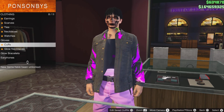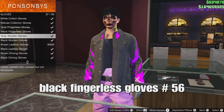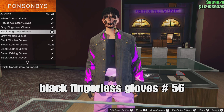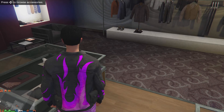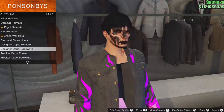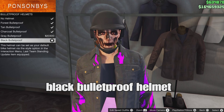Head to the clothing store to add some accessories. Go down to gloves and select the black fingerless gloves — they should be number 56. Then back up, go down to hats at the clothing store, go down to bulletproof helmets, and select the black bulletproof helmet — it should be the last one.